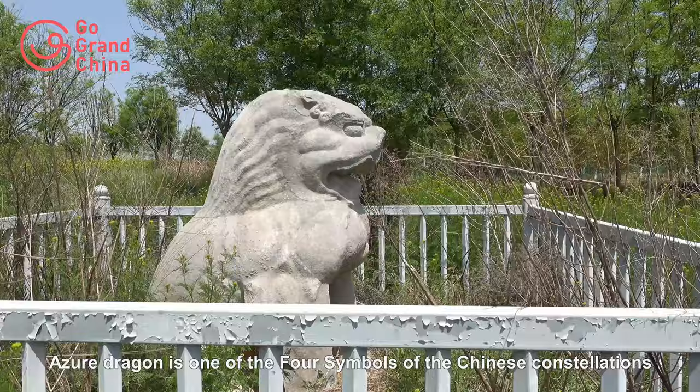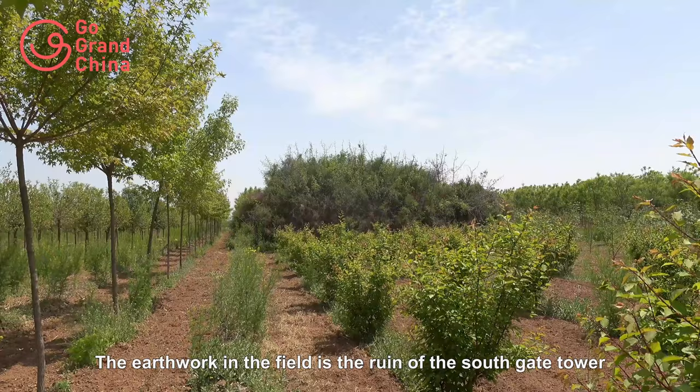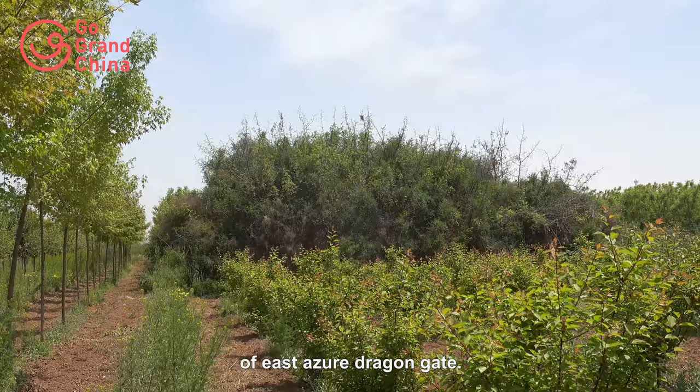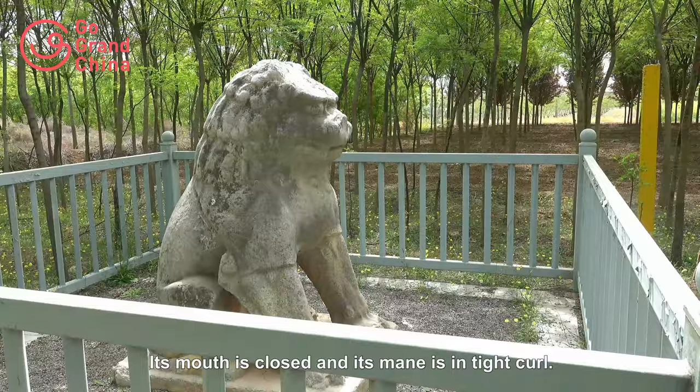Azure Dragon is one of the four symbols of the Chinese constellations, representing the direction east. The mound in the field is the ruin of the South Gate Tower of East Azure Dragon Gate. The female guarding lion has an open mouth and drooping mane, while the male guarding lion of East Azure Dragon Gate has a closed mouth and mane in tight curls.